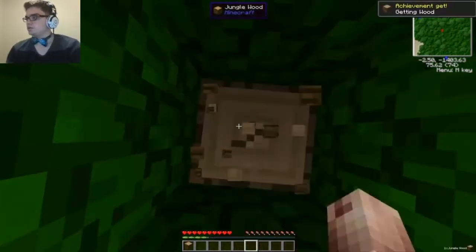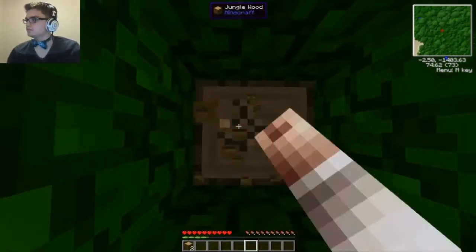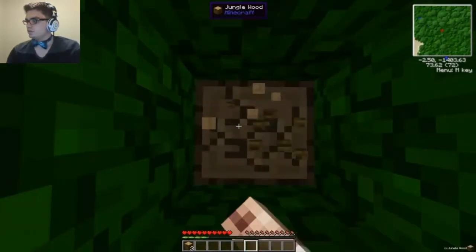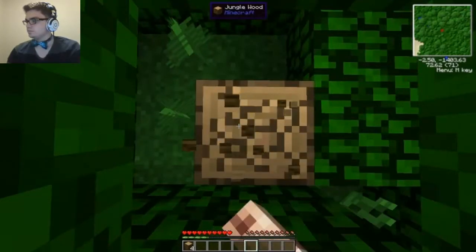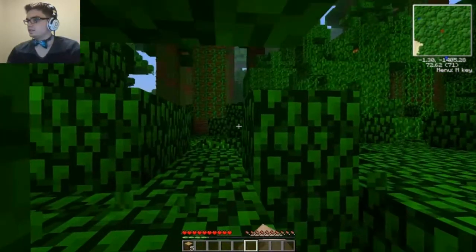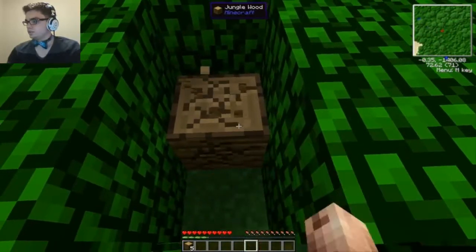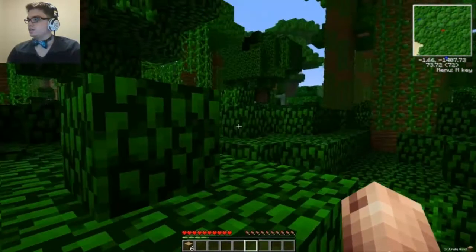First things first — how all great Minecraft survivals start. You gotta punch out your first tree. Punch! Punch, sir! Getting wood. Alright, an achievement. Keep going. Keep picking up the jungle woods. Oh, that's cool — it tells me what I pick up. Boom. Okay. Now we're kind of stuck in a hole. A little bit more jungle wood. Let's get like 10.